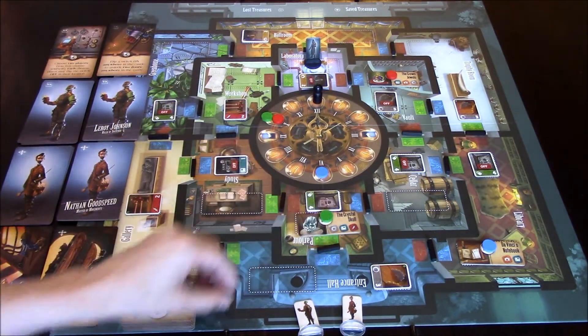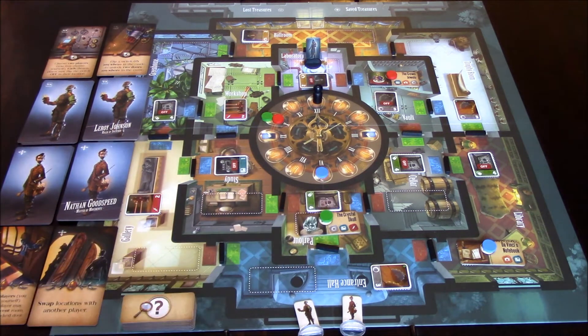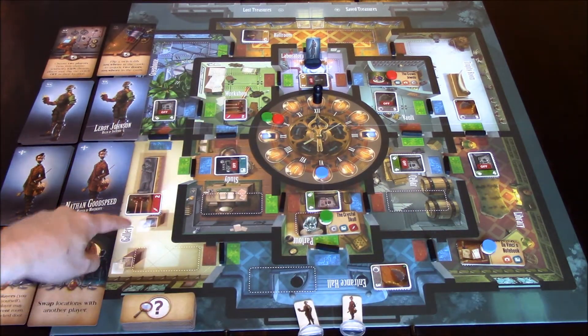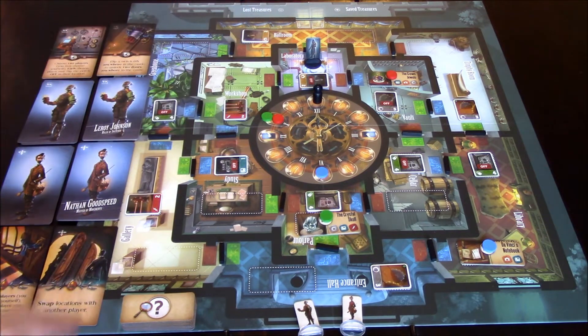There are a whole bunch of locked doors we have to pass through. Just like in any cooperative game, we have about three actions we can take, and we're able to enter through windows to get into the Citadel. We can start in the library, the gallery, or all the way at the top in the ballroom — sneaking in through those windows.